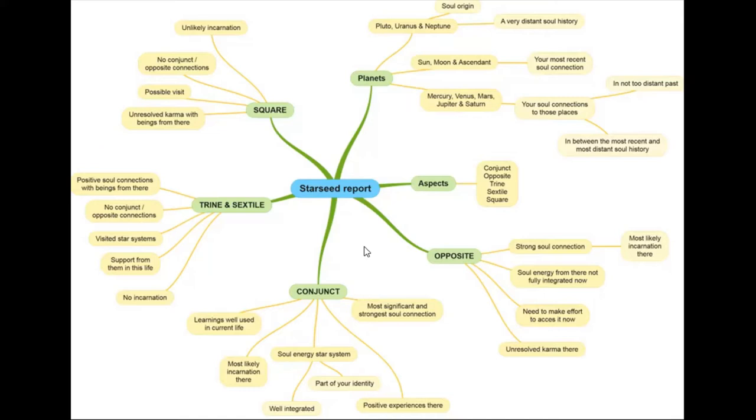This is what Sylvia wrote about conjunctions: 'learnings well used in the current life' and 'most significant and strongest soul connections.' In astrology, the conjunction is almost like a merger. It's soul energy from that star system — part of your identity, well integrated, with positive experiences there. Most likely an incarnation there.